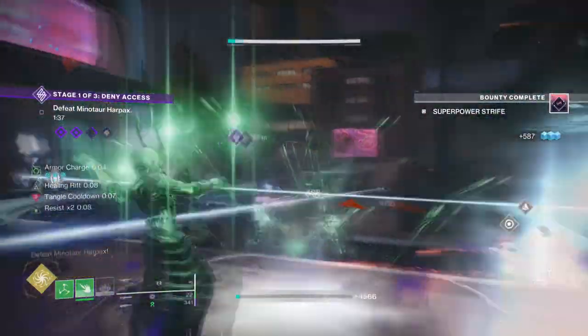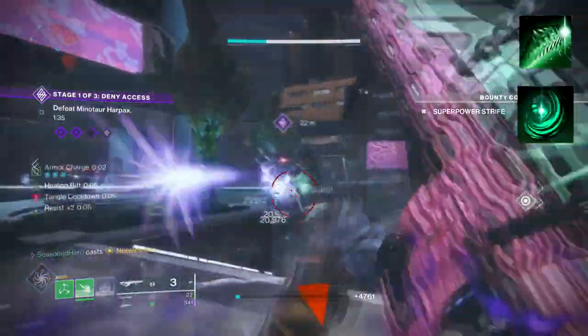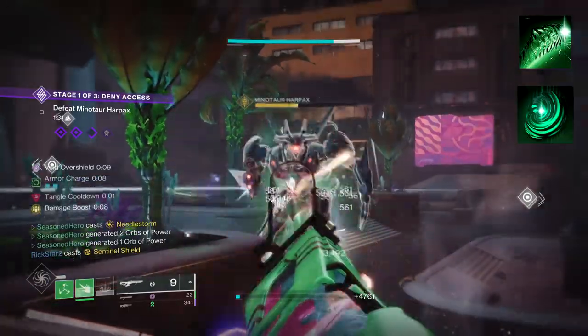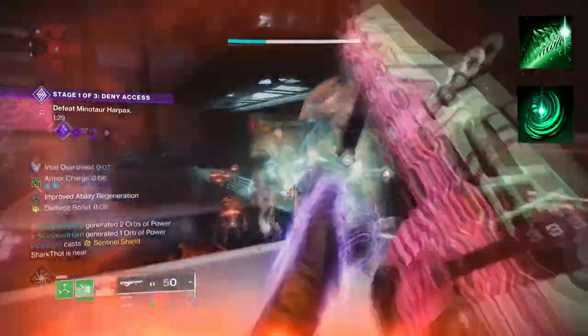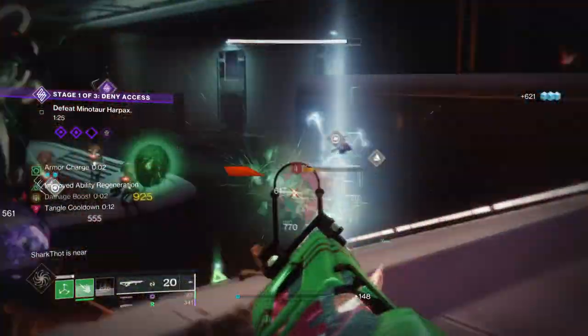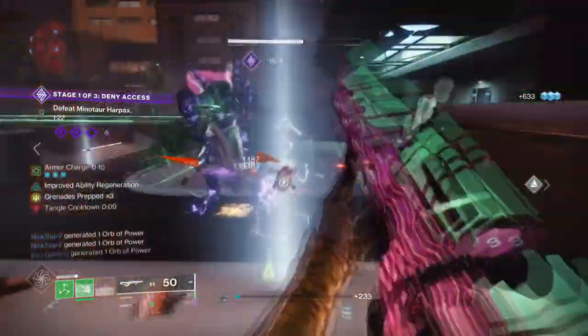To start, you're going to want to have Weaver's Court, where casting a rift will produce 3 threadlings and deploy any threadlings on you. You'll then want Mindspun Invocation to enhance your grenades, which will be Shackle grenades.